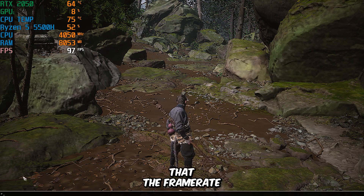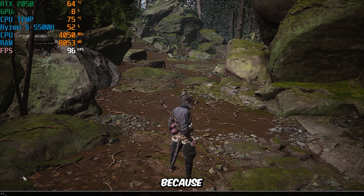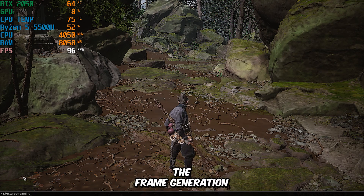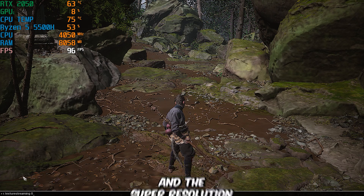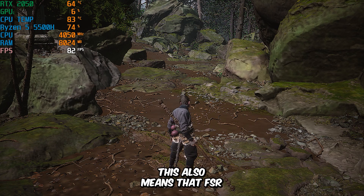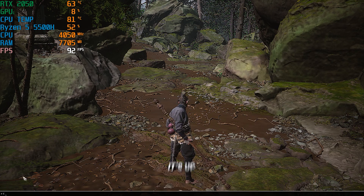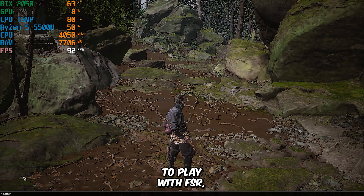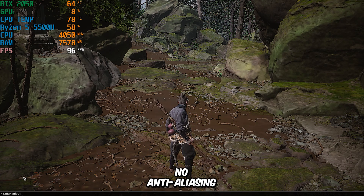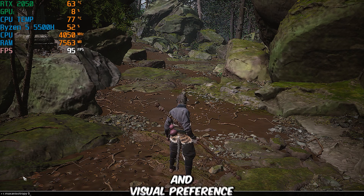You may have noticed that the frame rate drops after we apply custom super resolution. This is because when we lower the super resolution and make custom tweaks, frame generation is automatically disabled, and the super resolution sampling switches to a mode without anti-aliasing. This also means that FSR or any other mode is turned off. So at this point, it's up to you to decide whether you want to play with FSR or DLSS enabled, or if you prefer no anti-aliasing at all — it all depends on your system's performance and visual preference.